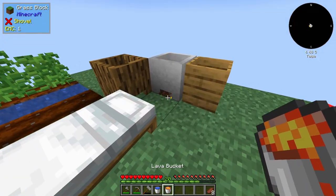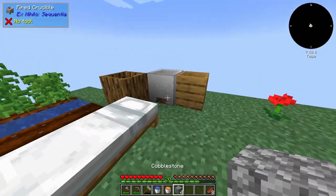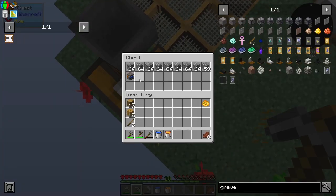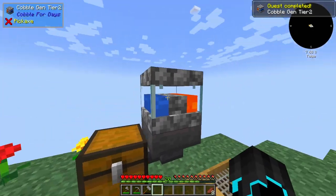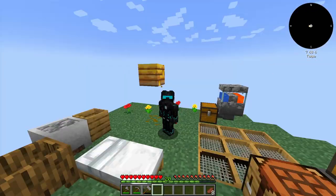Now I could use this lava as fuel down there and then get some more lava, but I'm not going to do that. I'm going to go ahead and get four more cobblestone, put it in there, because I'm going to use this to upgrade our cobblestone generator to tier two. That is awesome. Is that like twice as fast? Looks like twice as fast.